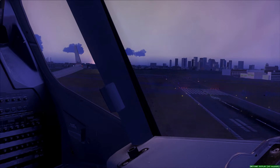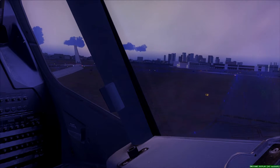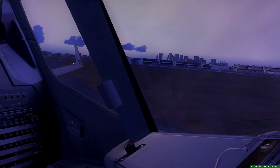Boston Tower, United 1630 is with you on the visual, runway 4 right. United 1630, Breakout 3217, contact Boston Departure. 3217, switching, good night. Good night.